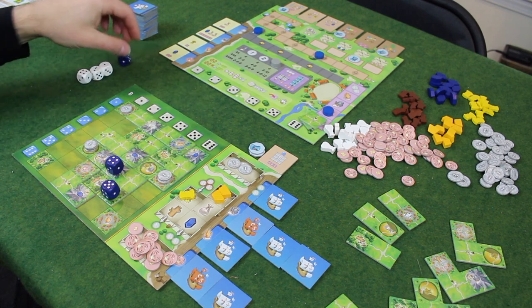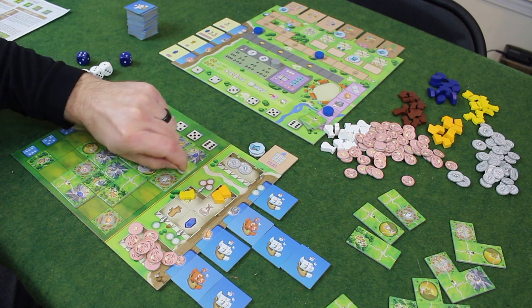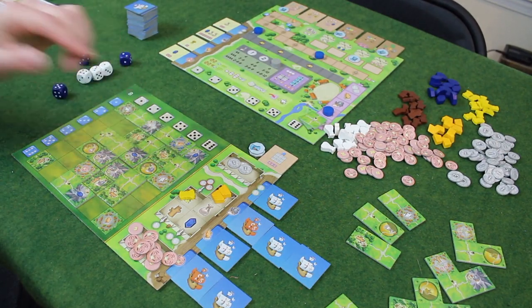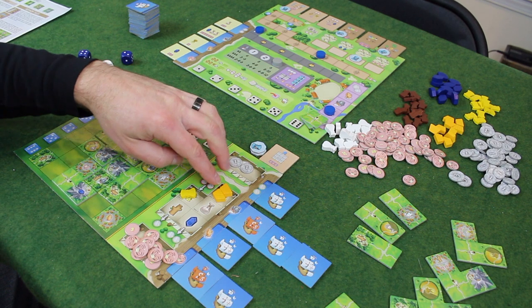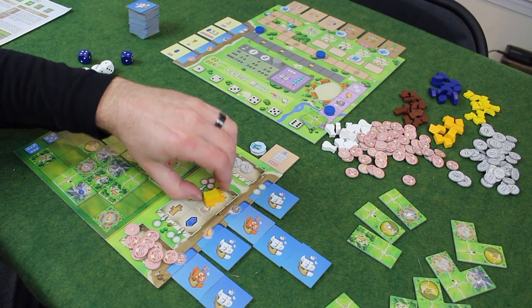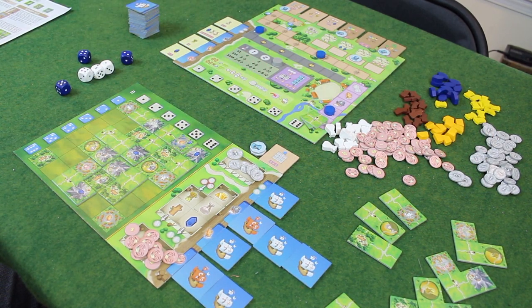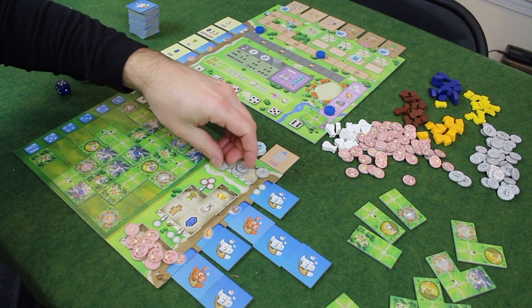Going step by step on the end-game final scoring. First, go through your resources and coins — sell your remaining resources for coins. This gives me two, four, and one — five coins. So three, four, five. Then you get a point for every three coins, so I get two points because I had seven coins. Two points added to my total.